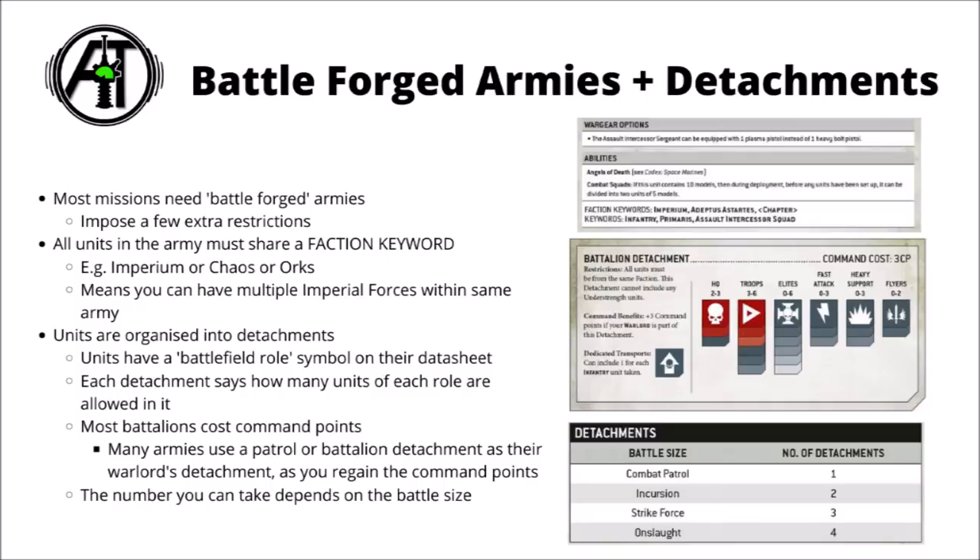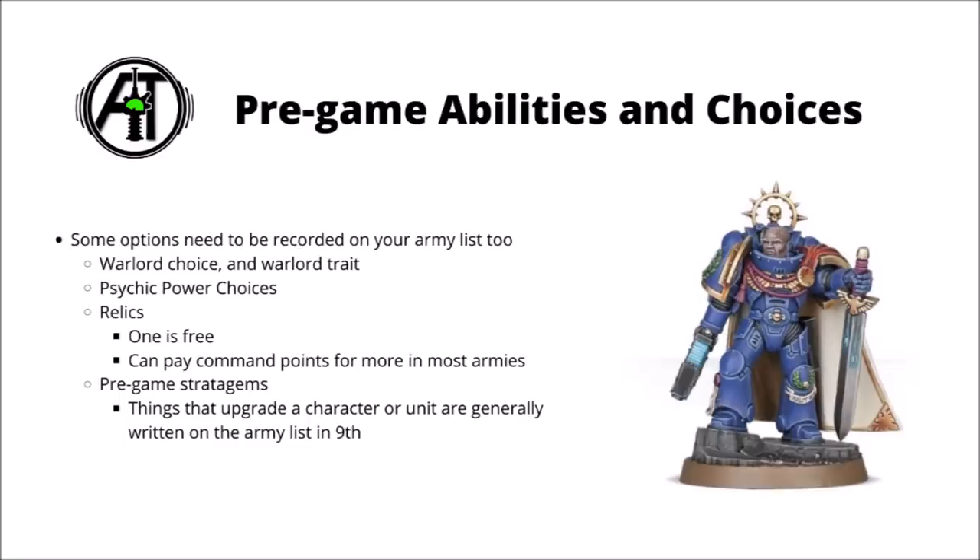There's also a limit to the amount of detachments you can take in different sized games. The four types of game size are Combat Patrol, Incursion, Strike Force, and Onslaught. You can only use one detachment in Combat Patrol, two in Incursion, three in Strike Force, and four in Onslaught. It kind of makes sense — in bigger games, you're able to field more units.